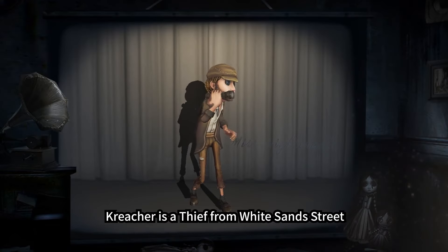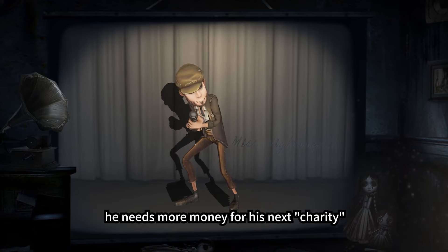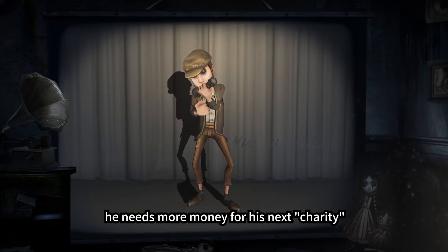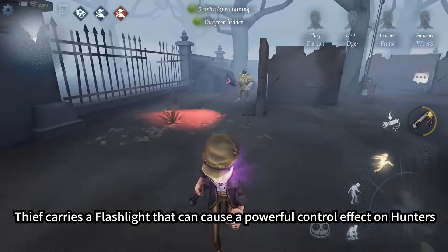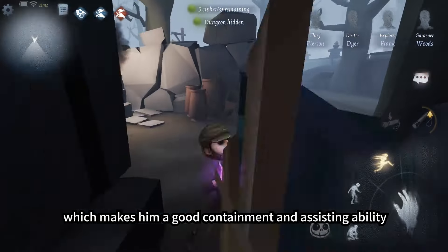Creature is a Thief from White Sand Street. After handing over control of the orphanage to the church, he needs more money for his next charity. The Thief carries a flashlight that can cause a powerful control effect on Hunters, which makes him a good containment and assisting character.